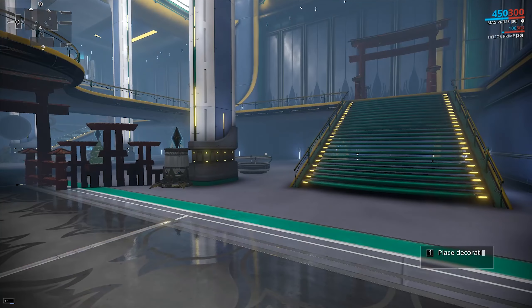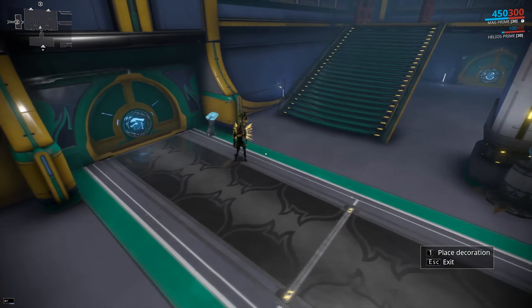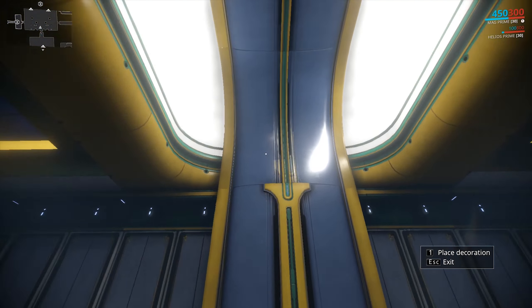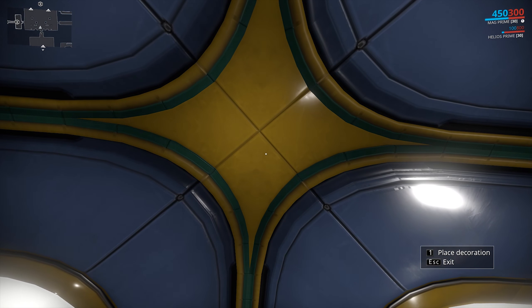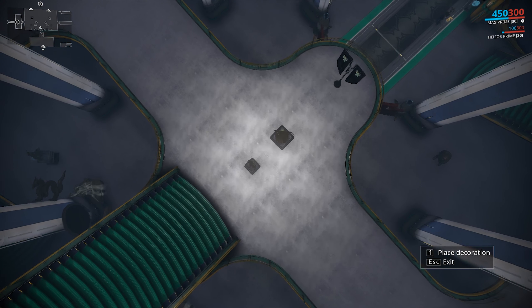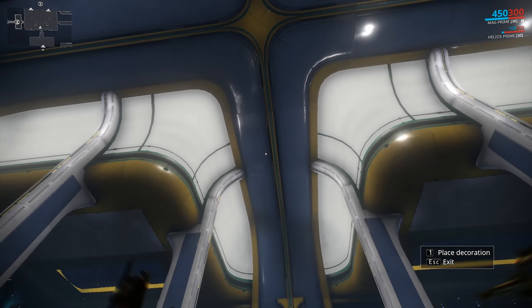There are a few things to talk about in terms of dojo 2.0. The first thing is that you now have a free camera, as if you're using Captura. So you basically fly around and decorate things, which does make it easier to decorate things from very far away — for example, the ceiling — as opposed to before, because you don't have to stand on the ground and eyeball everything from down here.